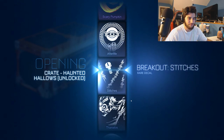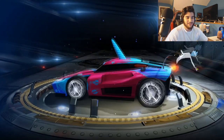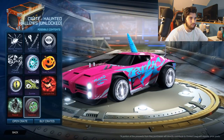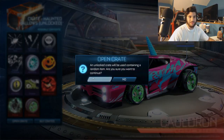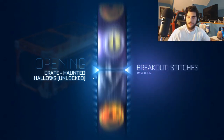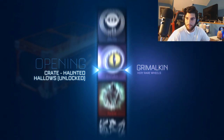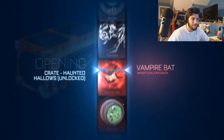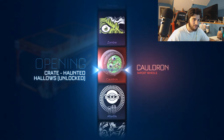I figured why not do a crate opening since they're crates. Oh, we got a painted one! So you can get the decals painted, which leads me to believe you get everything painted - obviously besides the gold explosion. It'd be pretty awesome to get one of these wheels painted. Oh, there we go - we got the cauldron wheels!